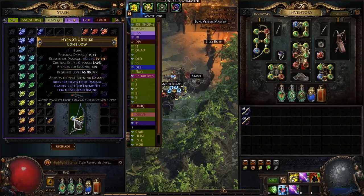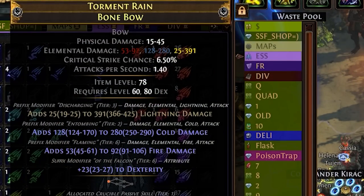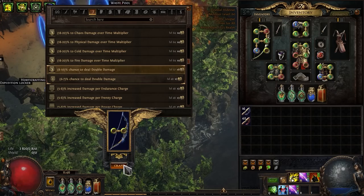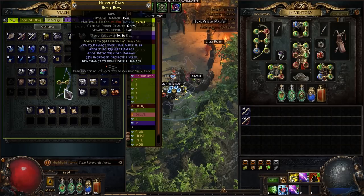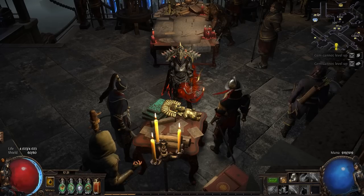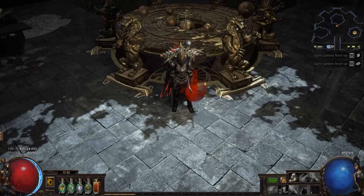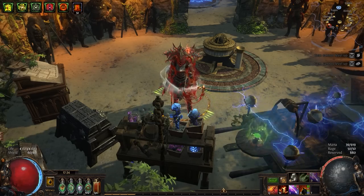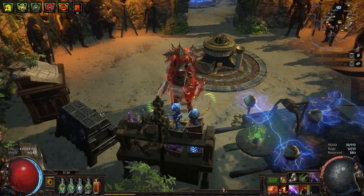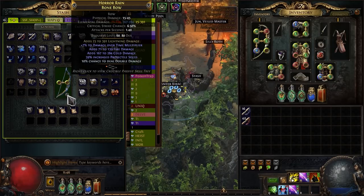I will start with Essence Spam. I think I'll stick with this one. Now Benchcraft and then Exalted Slam. Nope, that's not really what I need. And yes, I know that before Exalted Slam it's better to block an unwanted attribute with a high weight — but that's for weaker players. The strong ones just close their eyes and do a slam. I think this bow will work for me until I can find a better base.